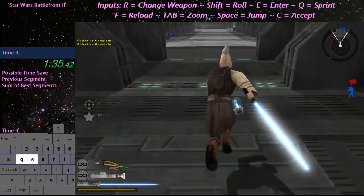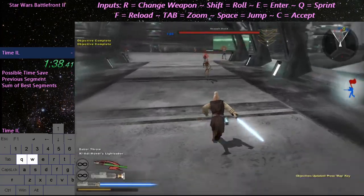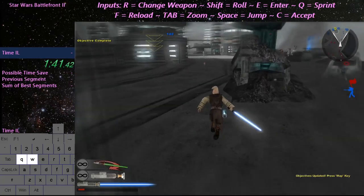Good work. Now collect the core samples and return them to the dropship on the other side of the bridge. Take the crystals back to the dropship.